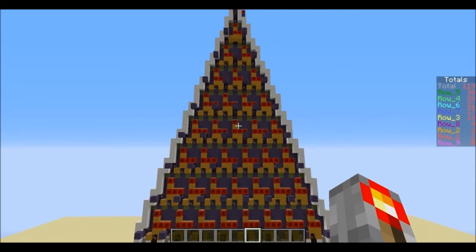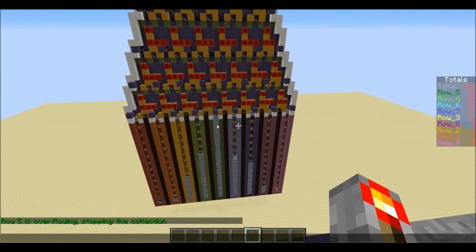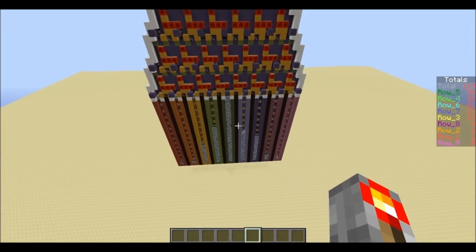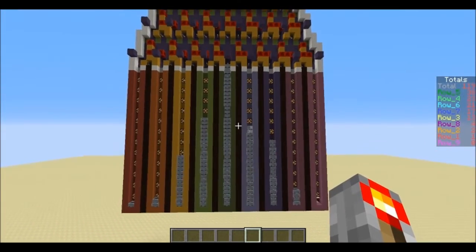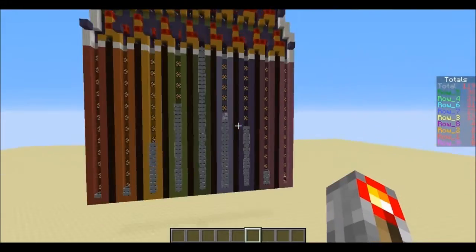And that's it. What it said is 'Row 5 is overflowing, stopping the collection' because it passed the white line. But this is a pretty nice bell-shaped curve.